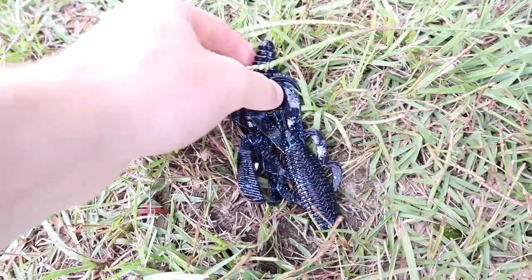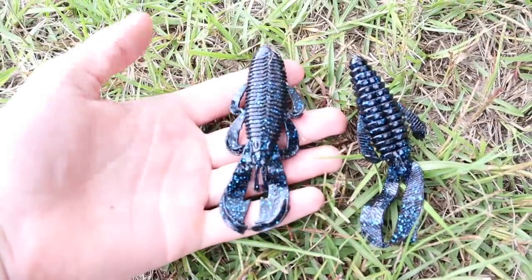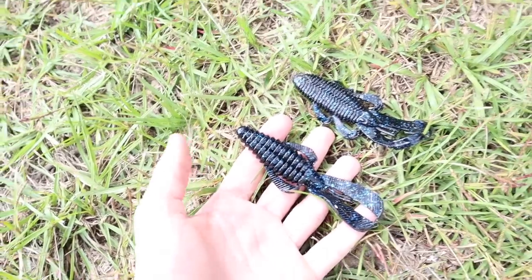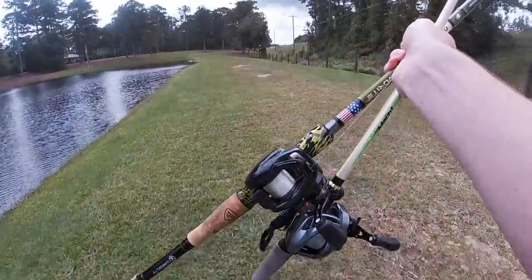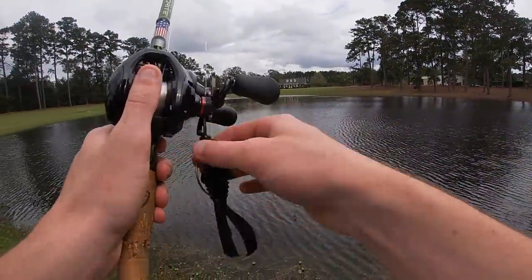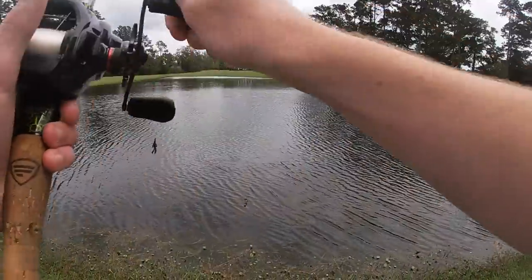So right here we have the Rage Bug and then we have the Bandito Bug. The black and blue colors look really similar on these. By looks, I really do like the Bandito Bug better — it has more appendages. The Rage Bug actually has longer appendages and is also longer bodied than the Bandito Bug. One thing I really like about the Rage Bug is it has that little hook slot in it, so you can set your hook right there and it's gonna be weedless. Let's go ahead and give this thing its first cast.